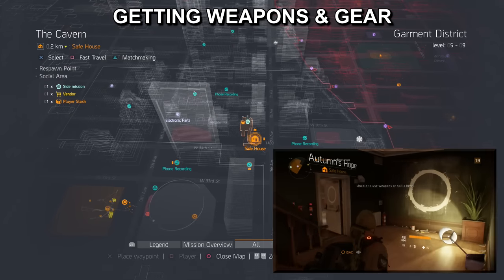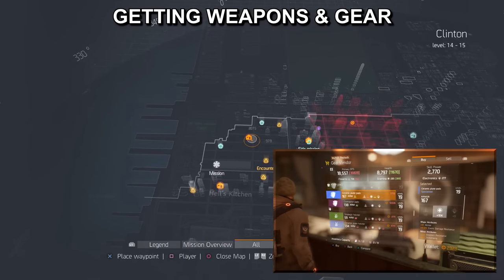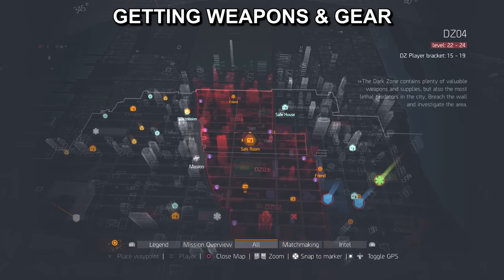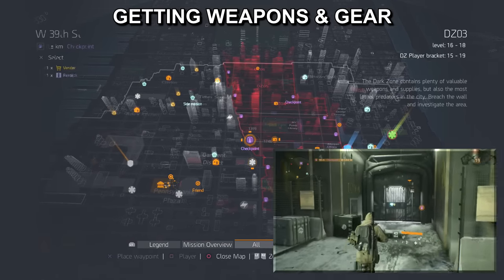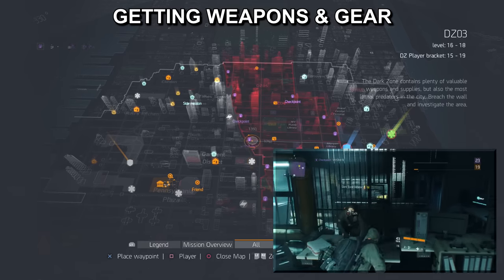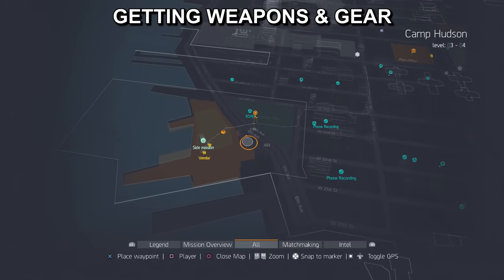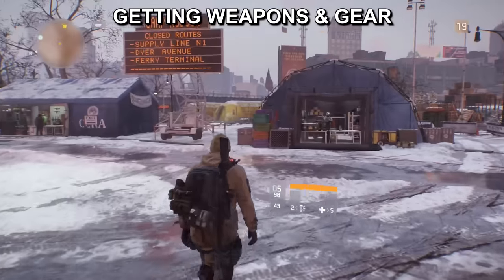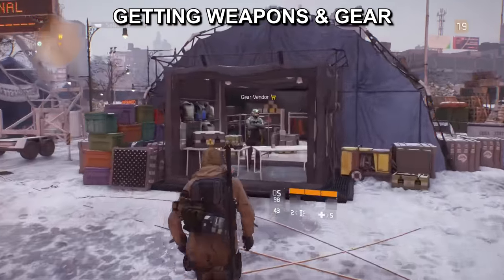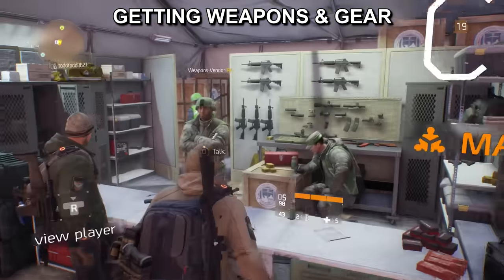Besides everything in the base of operations, there are other places on the map to get gear. Safe houses dotted throughout the normal area will allow you to purchase gear, and there is one in each sector. If you're trying to purchase items within the dark zone for dark zone currency, there are safe rooms, one in each sector, and also checkpoints between the dark zone and the normal area. And remember that area you first came into Manhattan — there will be vendors there too: one weapons vendor and one gear vendor. They will have mostly greens, blues, and occasionally a purple.